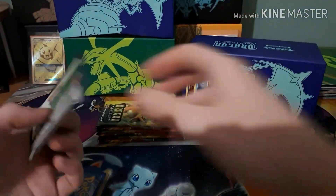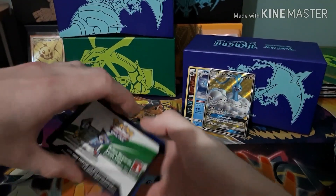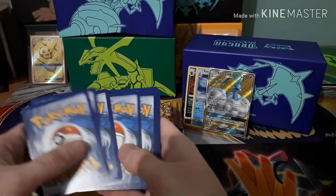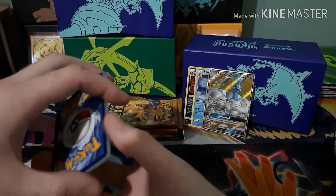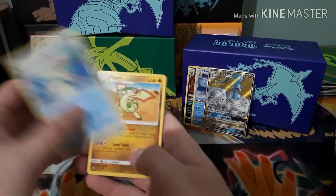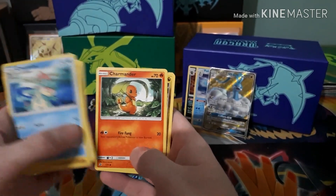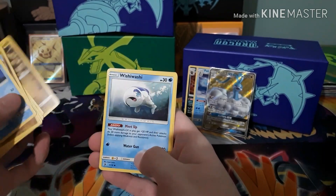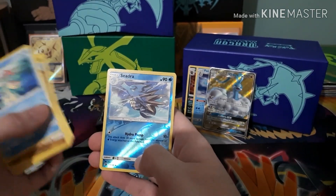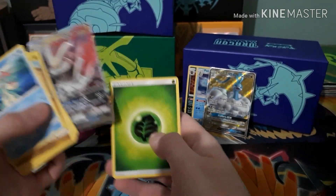I think this is the disadvantage of opening these like this — hoping it's not gonna mess it up, but if it does, it doesn't matter. It didn't mess it up. We got Croconaw, Flygon, Zinnia, Swablu, Dratini, Bagon, Wishiwashi, Phoebe, Reverse Seadra, and a White Kyurem GX. Nice.